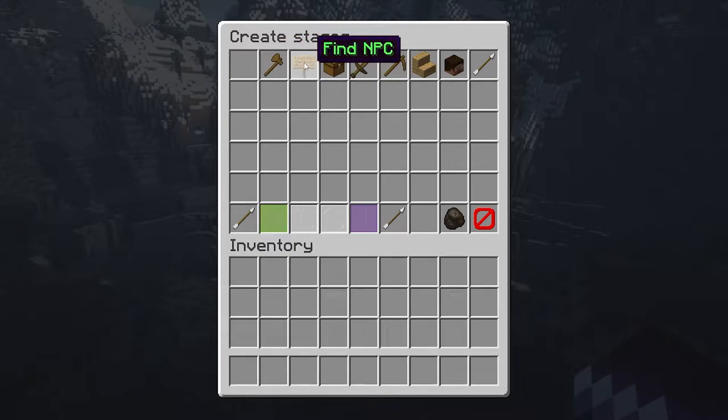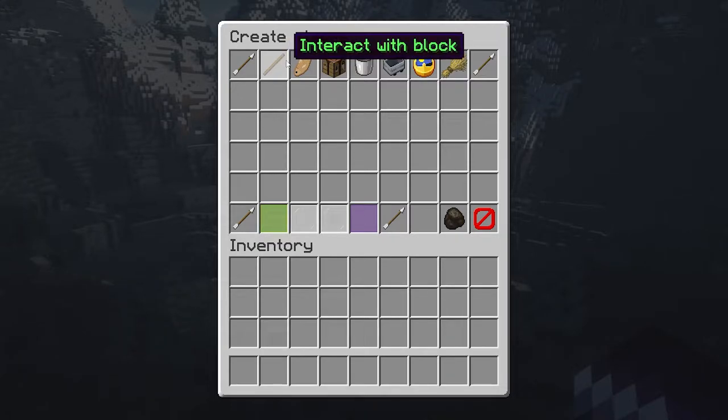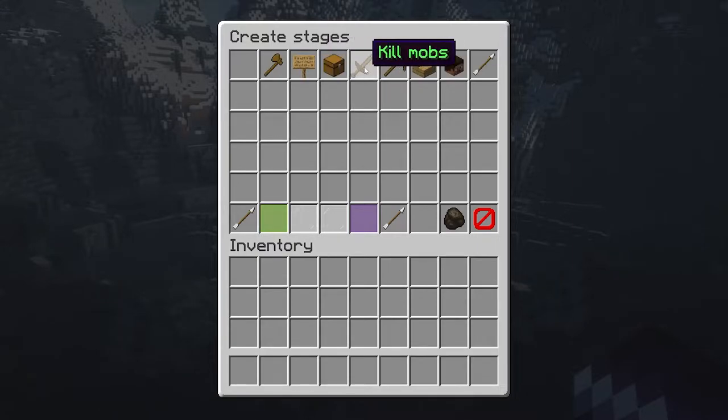These are all the different step options you will have: find a region, find an NPC, bring back item, kill mobs, break blocks, place blocks, write in chat, interact with block, catch fishes, craft item, fill buckets, go to location, play time, breed animals, and tame animals. Let's grab one of the easiest ones — kill mobs.